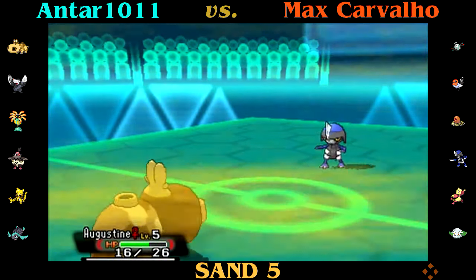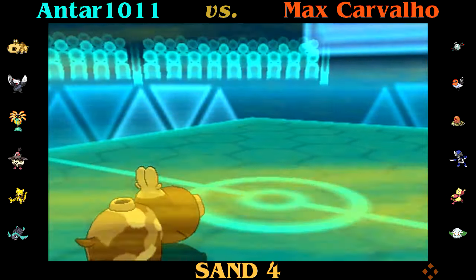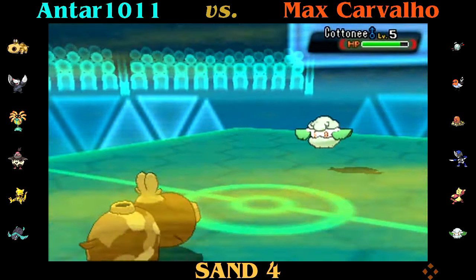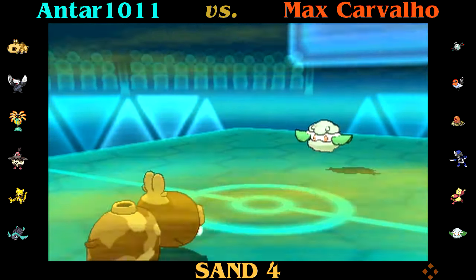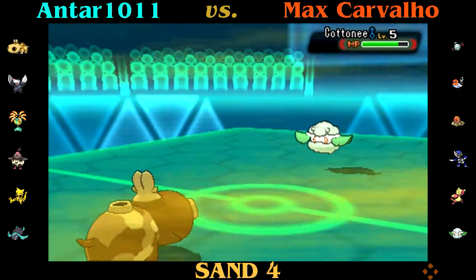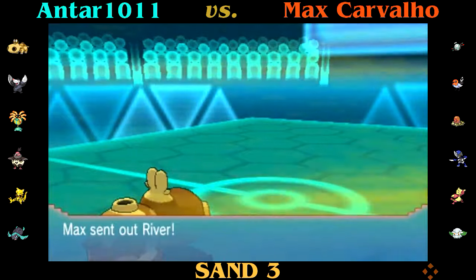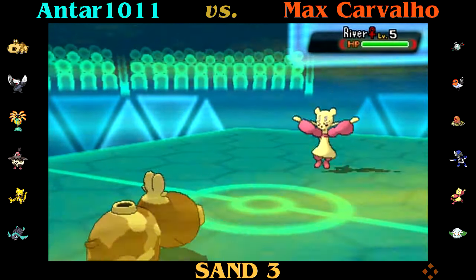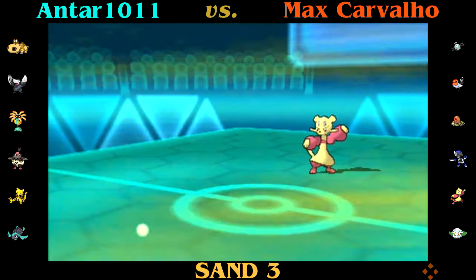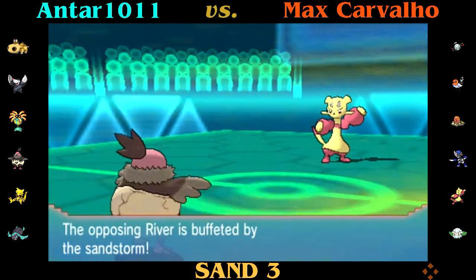I'm actually bluffing that I have Earthquake — but this is a bad story. I should have Earthquake, but I don't, because this Pokémon was bred in Gen 5. As you know, in Gen 5, if you delete a move that's on their set, you can't get it back with the Move Tutor, unlike Pokémon bred in Gen 6. It has both Yawn and Whirlwind — the idea being you replace one with Earthquake — and I forgot to replace either. So I don't have any attacking moves on this guy, meaning I'm completely bluffing that I can do anything to that Pawnyard.